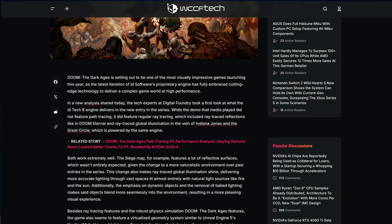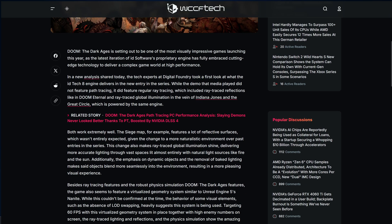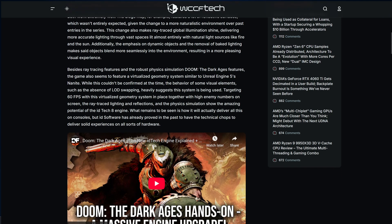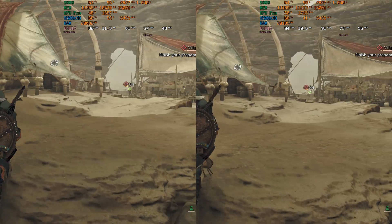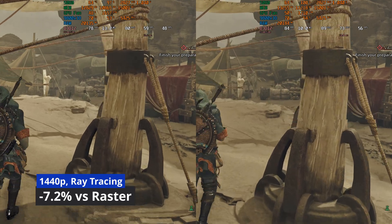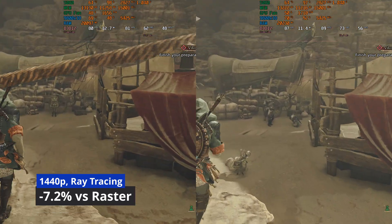Moving forward, developers will ditch raster, so you will need ray trace capable GPUs. With that said, we are not there yet, as the performance drop is still big. Even on Nvidia's 5080, there is a performance drop of around 7.2% in light RT games like Monster Hunter Wilds.